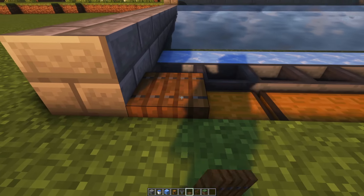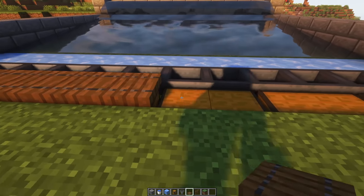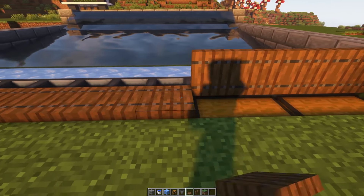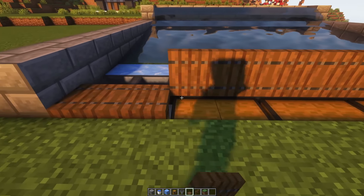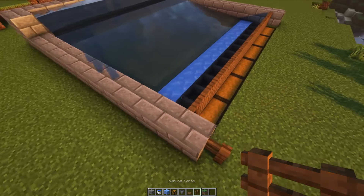On top of the chests, place trapdoors to stop the items from going too far. Now we're going to place fences the whole way around the build to stop anything from entering.